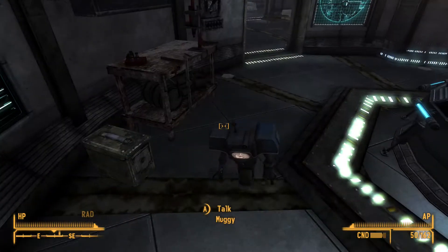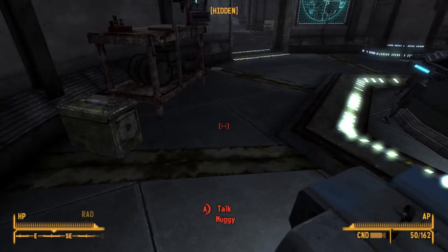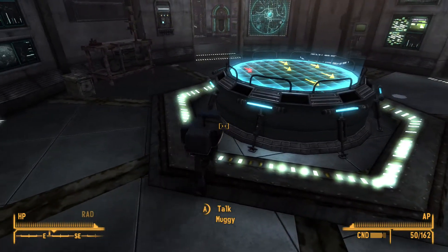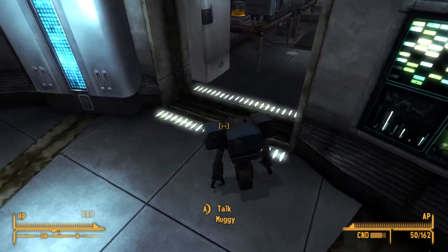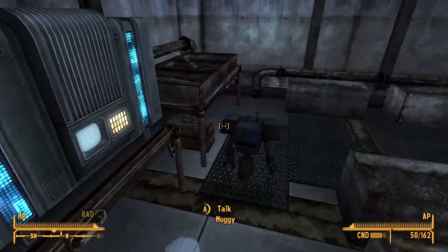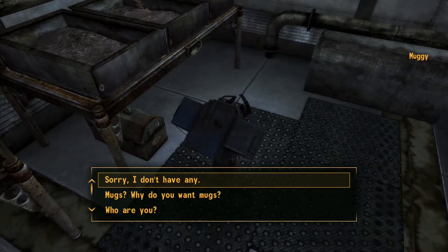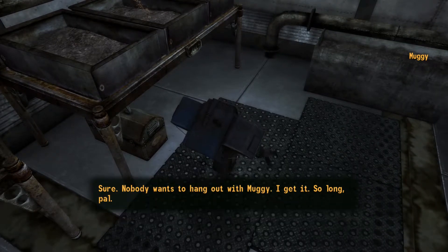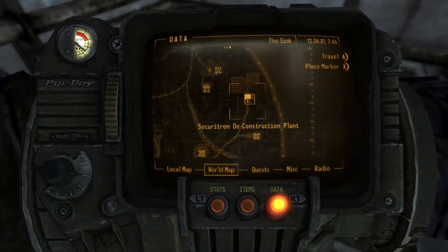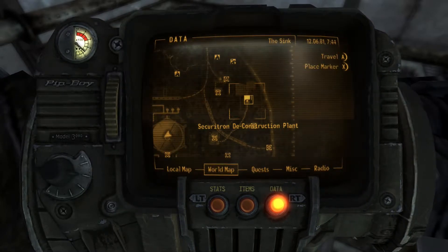Going into the Sink, there are lots of AI personalities. The first one we'll speak about is Muggy, one of my personal favourites. Muggy is a miniature Securitron with an addiction to all things dishware, especially cups and mugs. He allows you to create a small supply of energy cells and scrap electronics once a day. He's also got a really cute mug thing. To find his personality holotapes, pop over to the Securitron Deconstruction Plant — you'll find it on a truck just outside.